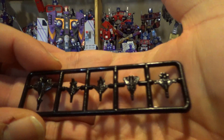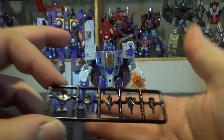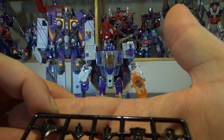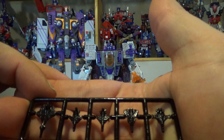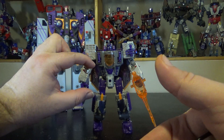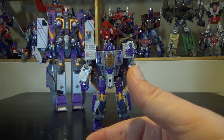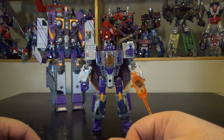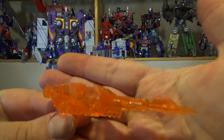We do have accessories — the jets for the Aerialbots. You can see how big Tidal Wave is supposed to be when these guys are at this scale. Nothing is painted, unfortunately, but these are the Aerialbots that combine into Superion. So if you take all of these and combine them, Superion should be way big next to him — he's supposed to be a giant Titan, and you can really see that from this.